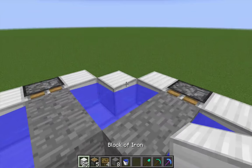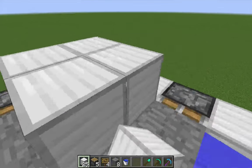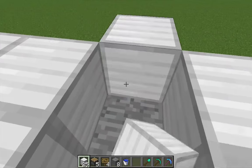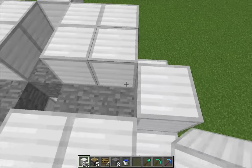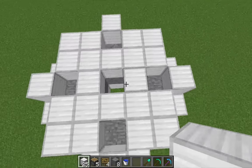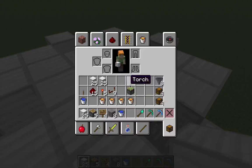Once the water is in place, go ahead and cover up each one of the water reservoirs. Then cover up each one of the pistons. And then build up the hole by another block.